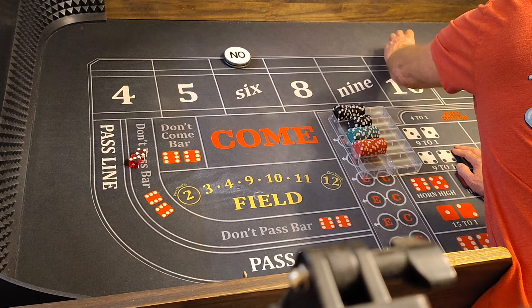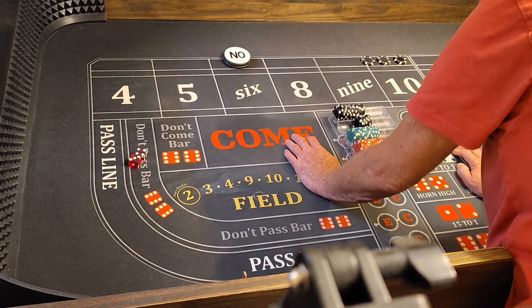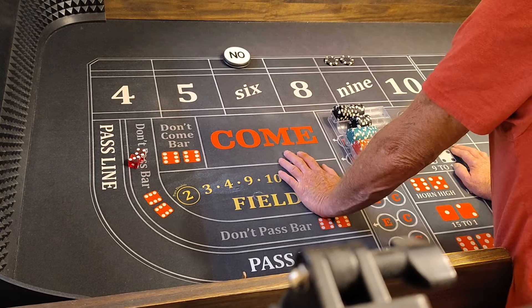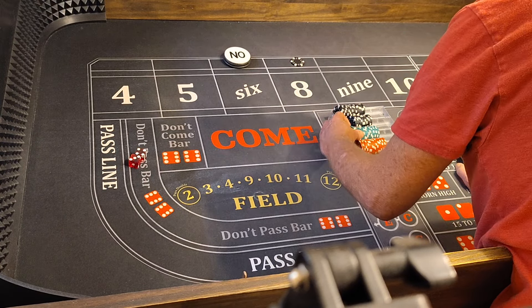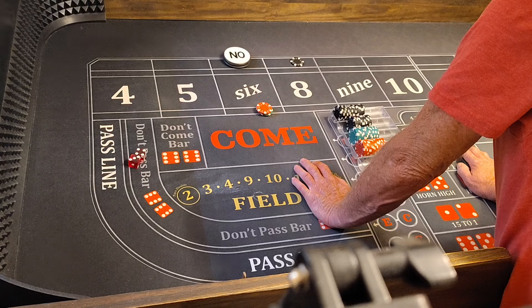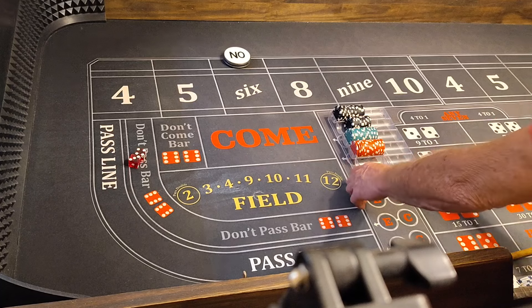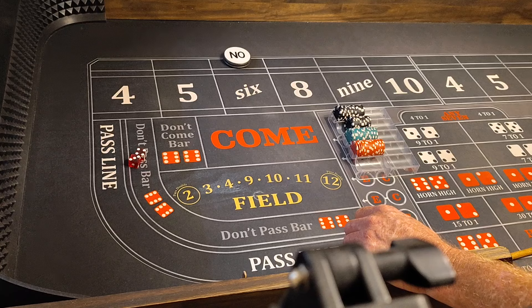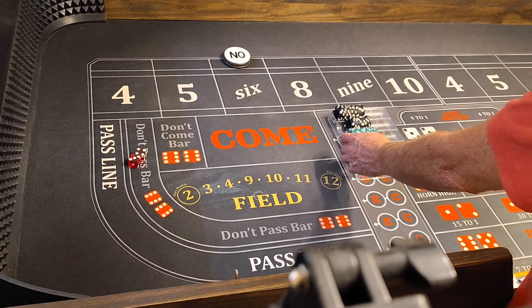Level 2 is the same thing — double odds on the 4 and 10 for $400, and 120 on the 6 and 8. The 5 and 9 would be single odds, 120 on the 6 and 8. If the DC goes to the 6 or 8, no odds — just 60 on the 6 or 8. We've got a $4,000 bankroll. I made this strategy up — I was looking through my books, I think it was in 1998 when I came up with this DC strategy with odds.